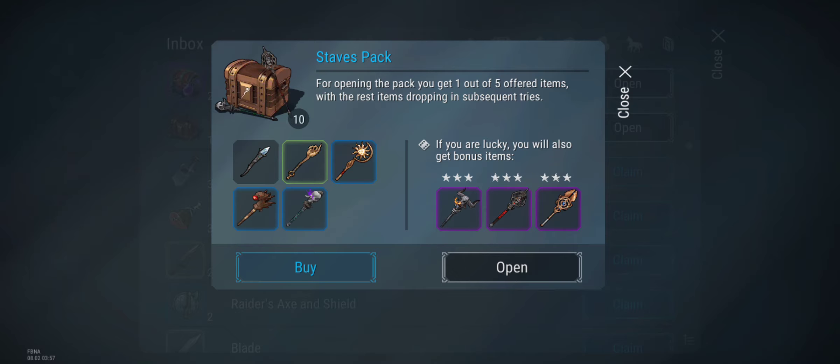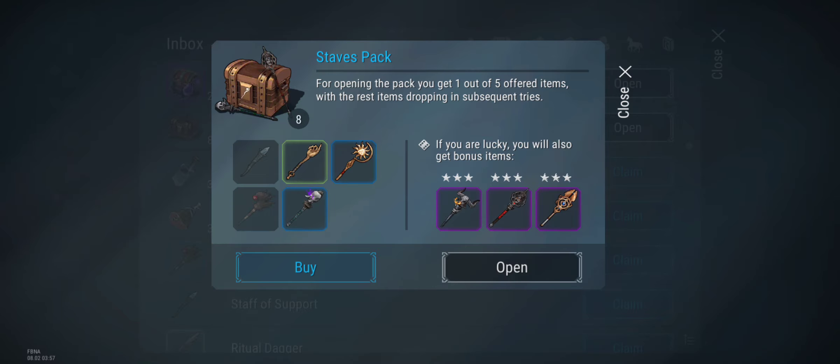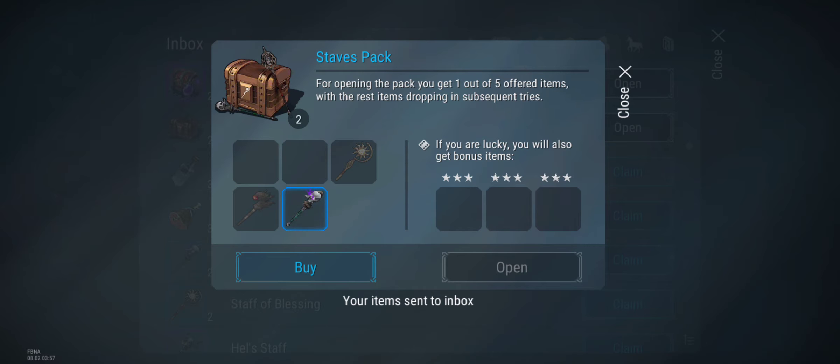Alright, staffs pack. Let's get that wrath staff for me. No luck yet. Got a health staff. Last one. No, no luck on that one.